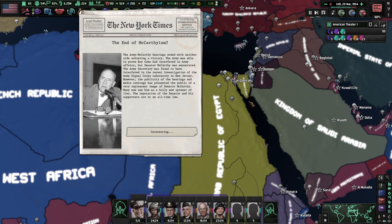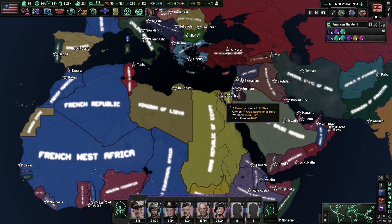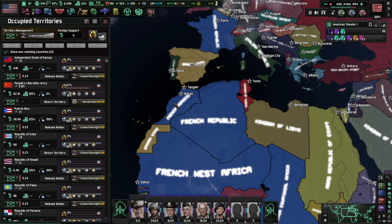The end of McCarthyism. The Army-McCarthy hearings ended with neither side achieving victory. While the Army was able to prove Roy Cohn had intervened in Army affairs, Senator McCarthy was exonerated. However, the Army Secretary was found to have interfered with the recent investigation of the Army Signal Corps Laboratory in New Jersey. The publicity and media coverage has presented the public with a very unpleasant image of Senator McCarthy — now seen as a bully and a spinner of lies. The reputation of the Senator and his supporters is at an all-time low. Oh, McCarthy.